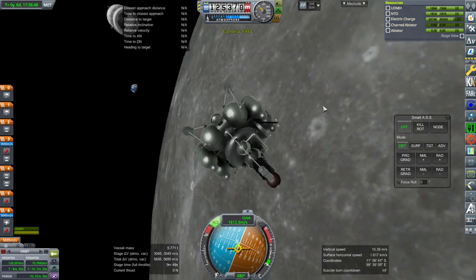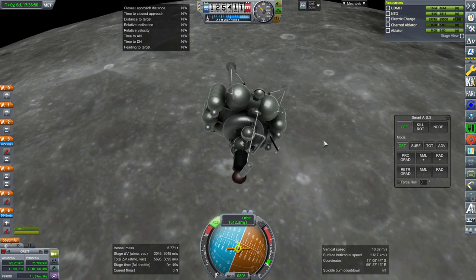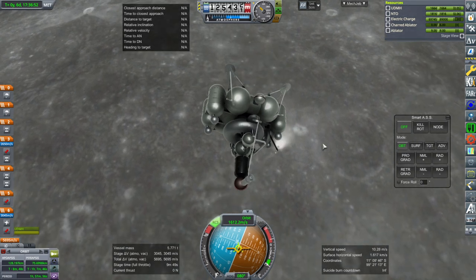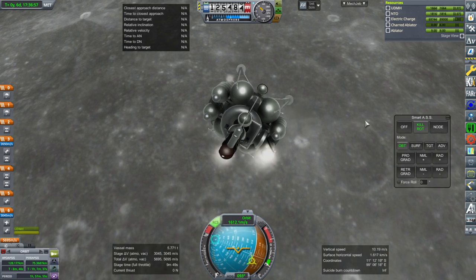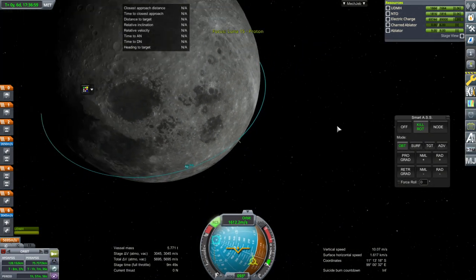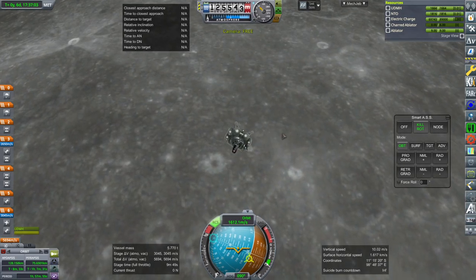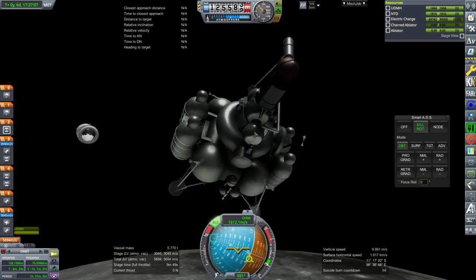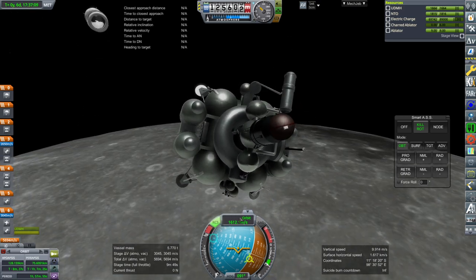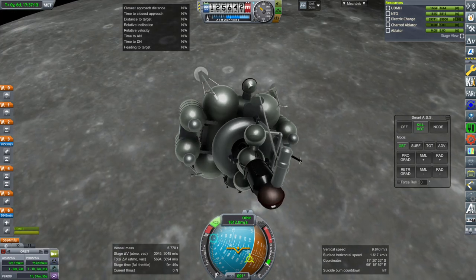Let's reorient. Can the RCS actually settle the fuel down when we've got that configuration? Yeah, it can — it'll throw us off a little bit, but it looks like it might be able to. I don't know if there's an equivalent thruster on the opposite side because I didn't have a photo of the opposite side. This side I know sort of looks like that; the other side I have no idea. It seems to have only one ball like that.